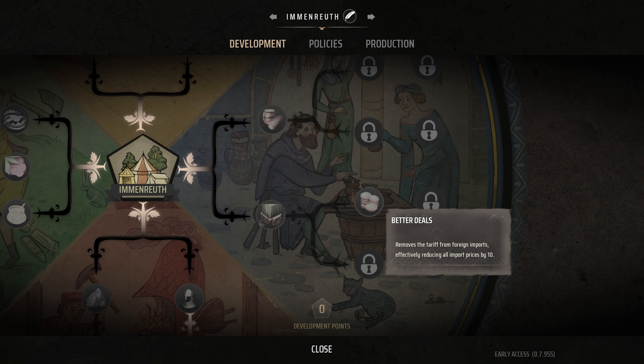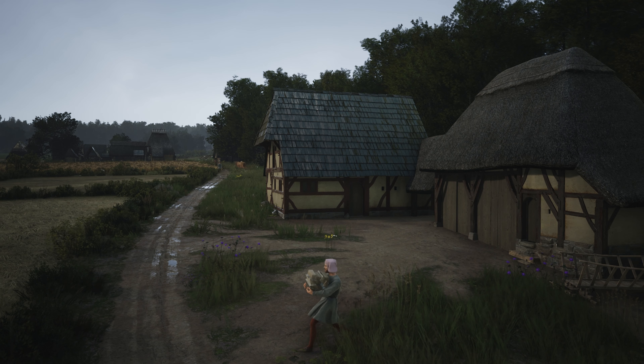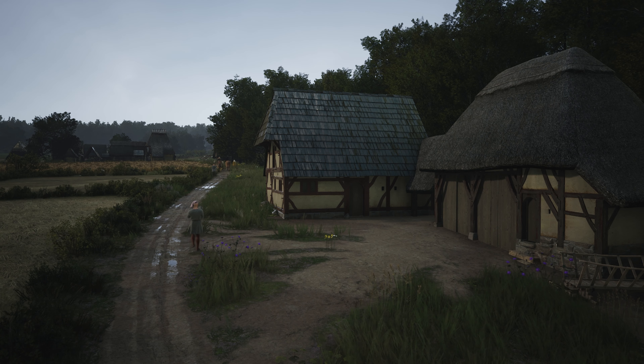It is worth noting that there is an experimental patch currently available — patch 0.7.960 — which changes both Trade Logistics and Better Deals, making the reduction in cost 50% instead of the flat cap that it currently has. However, even if you are playing that experimental patch, these are still incredibly useful development point investments.